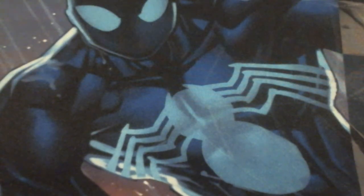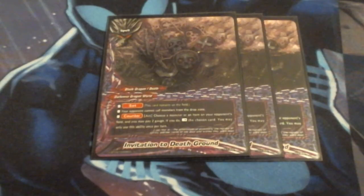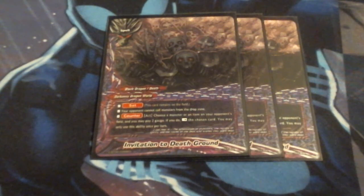Like any good person running a Dragon World deck, we're running three copies of Invitation to Deadground. This is a very useful stall card that prevents a whole lot of bad things from happening, like recruiting from the discard pile. It also lets me pay 2 gauge and choose a card on the opponent's field to destroy — so we can target weapons and items. We get to just control the board if we have the gauge to pay for it.